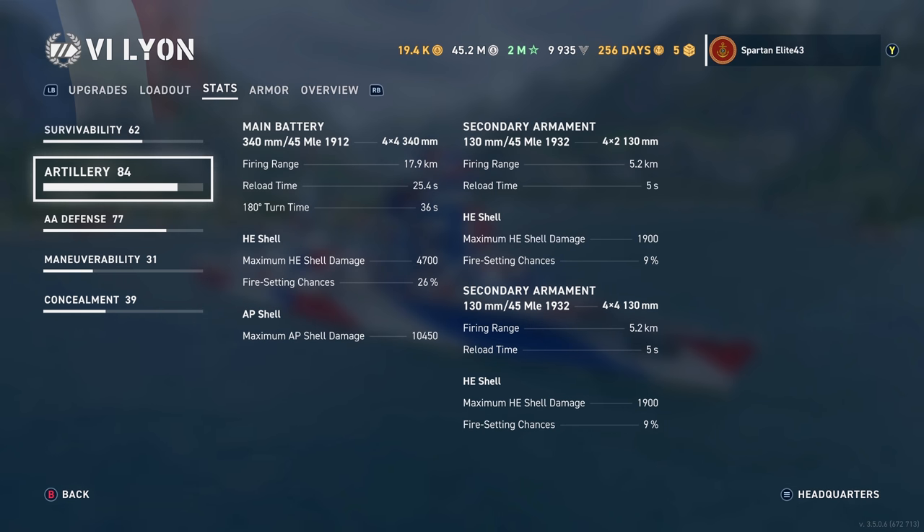Secondaries: you have 130mm 45-caliber 1932s that reach out to 5.2 kilometers, reload in five seconds, do 1,900 maximum damage, and have a 9% chance to set fires. Then you also have quad turret 130mm 45-calibers that reach out to 5.2, reload in five seconds, with a maximum damage of 1,900 and a 9% chance to set fires.